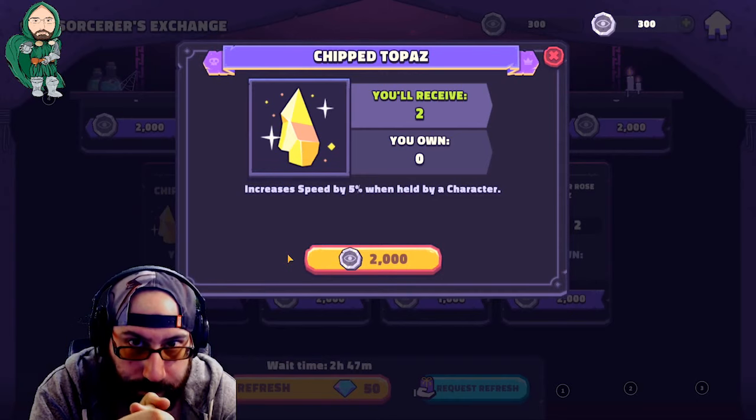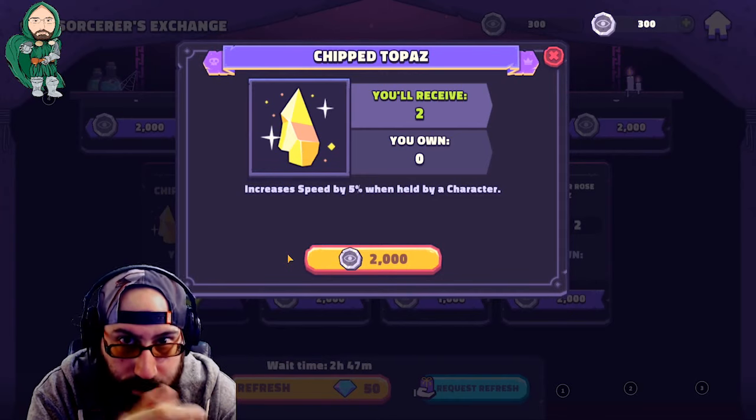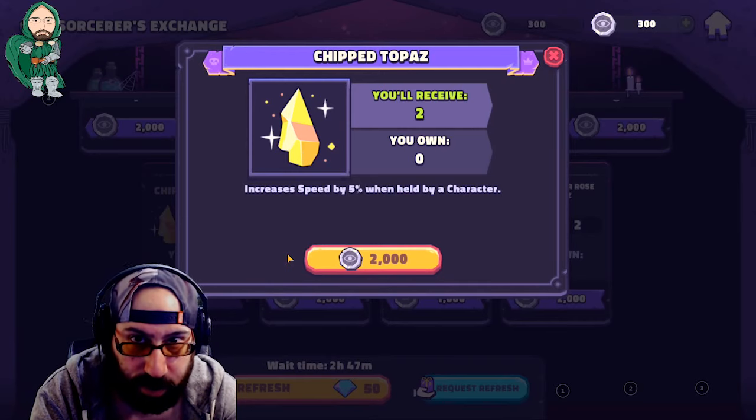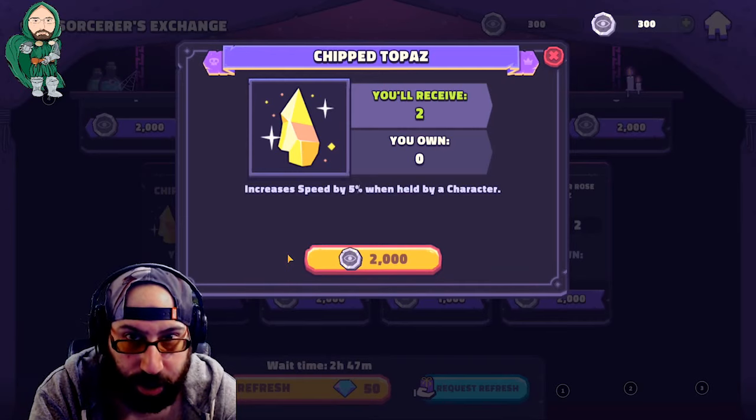What are you going to put on Dash? It's speed. Because if you don't put speed on Dash and your opponent does, his Dash is going to win because it's faster. What are you going to put on Sven? Speed.